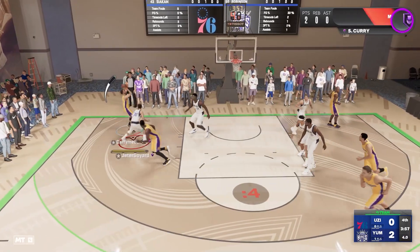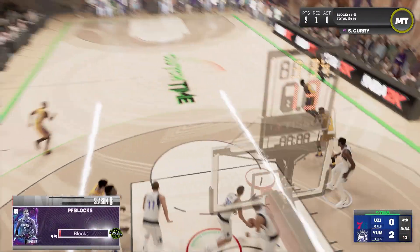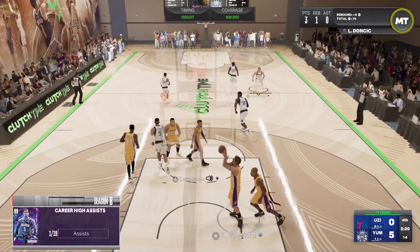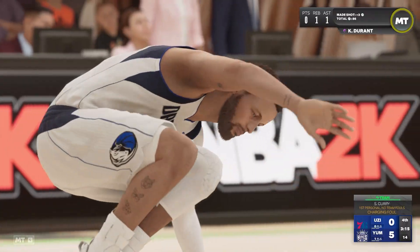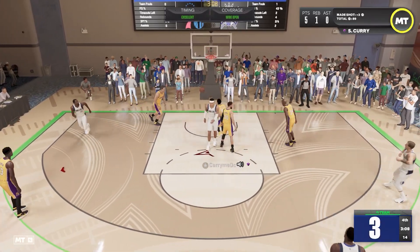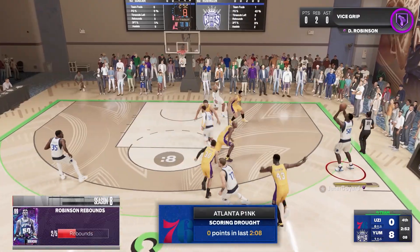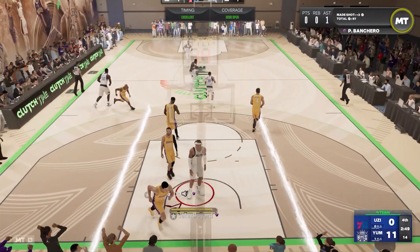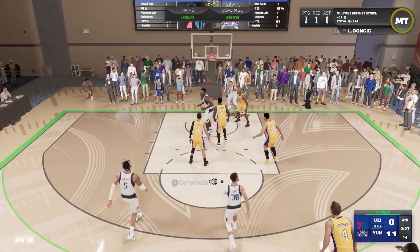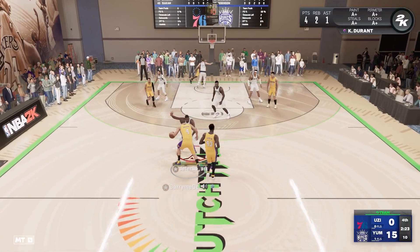Curry on defense — his opponent takes a wild shot, no good. KD grabs the board. Luka is wide open at the top and puts in the three. Curry drains a fadeaway from the top of the key. David Robinson pulls down a monster rebound and stops for three — hits it. KD tries a three and drains it. My opponent has to call a timeout — it's now a 15-point game. My opponent finally scores, but a shot clock violation follows. I didn't realize we only have a 12-second shot clock in this mode.